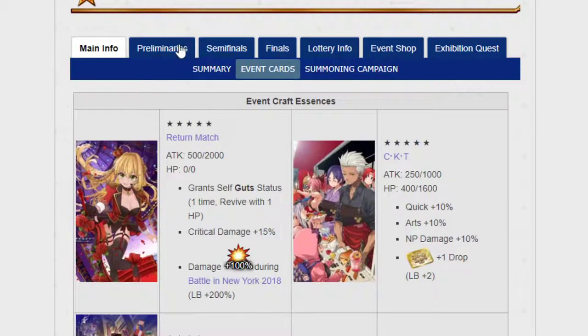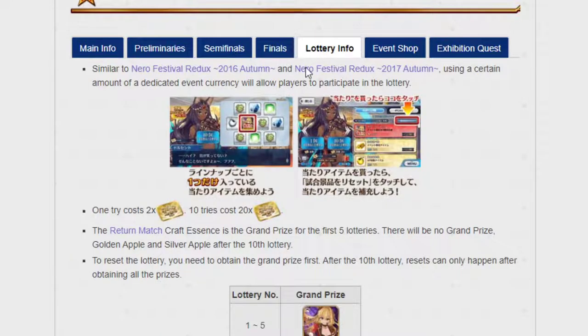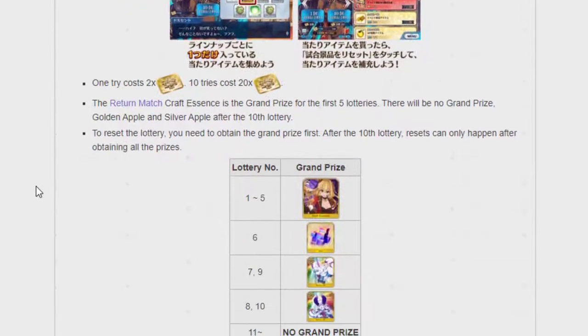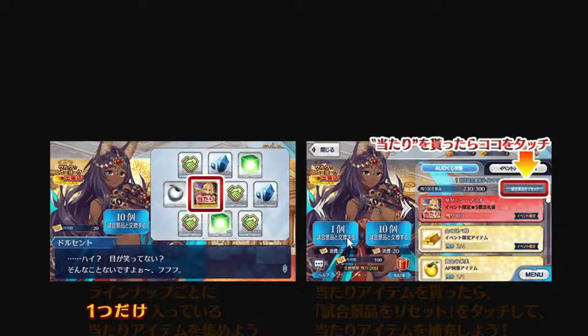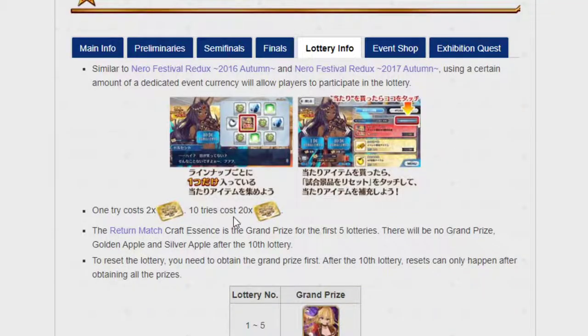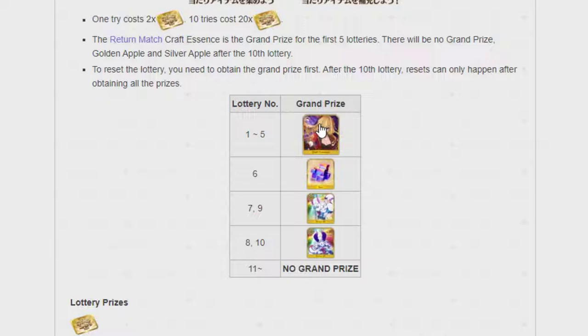You do not get your fifth drop right away — it is possible you'll get it while you're playing. Last year I had over six drops by the end. Now here comes the lotto part of lotto grinding. The lotto box works like this: one spin costs two tickets, 10 spins costs 20 tickets, and you do that ad nauseum. You can reset the lotto as soon as you get the grand prize, but starting from number 11 you can no longer do that.